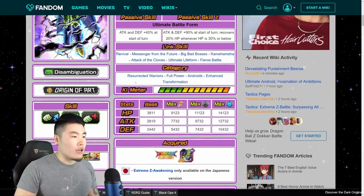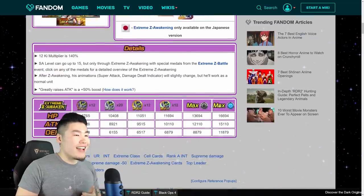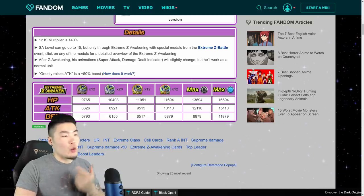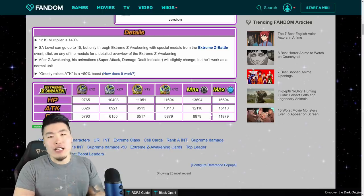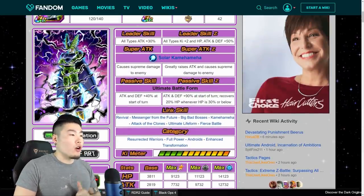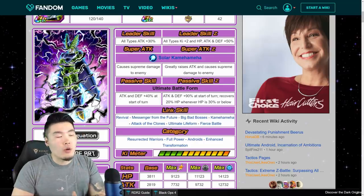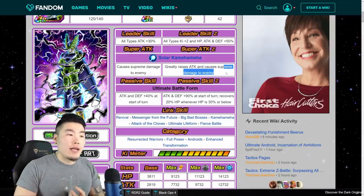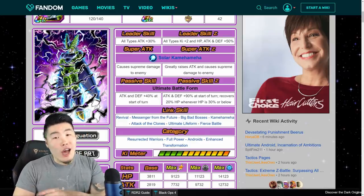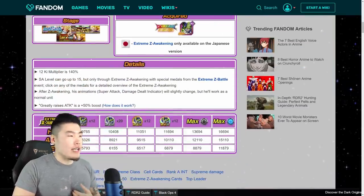His links stay the same. His four categories are: Warlords, Full Power, Androids, and Enhanced Transformation. His new max stats are 15,000 Attack, almost 17,000 HP, almost 12,000 Defense — very good, especially considering he's not a Dokkan Fest unit. One thing you'll notice for non-Dokkan Fest Extreme Z Awakenings, like STR Super Saiyan 3 Goku, is that he gets a Supreme Damage Multiplier as opposed to an Immense Damage Multiplier. I think they're going to keep that for all non-Dokkan Fest Extreme Z Awakenings, which is unfortunate but understandable.